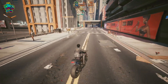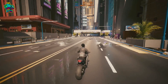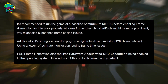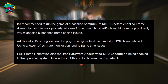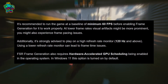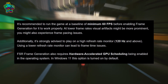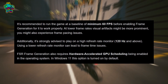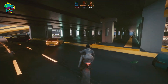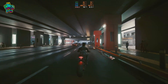It's also worth mentioning that frame generation only works properly if you're running at 60fps or higher. According to the support page, visual artifacts become more noticeable at lower frame rates, and frame rate stability can become an issue. A 120Hz monitor or higher is recommended because lower refresh rate monitors can cause frame rate inconsistencies. Additionally, FSR frame generation requires that hardware accelerated GPU scheduling be enabled in your operating system. In Windows 11, this option is enabled by default, but in Windows 10 it's not. I've included a brief guide in the video description on how to enable hardware accelerated GPU scheduling in Windows 10.